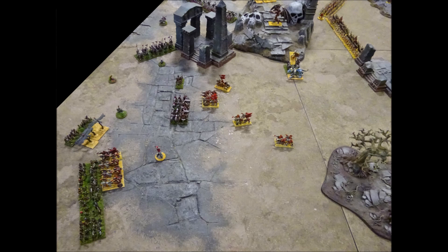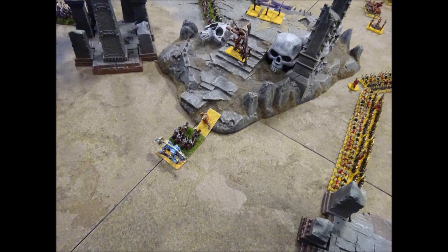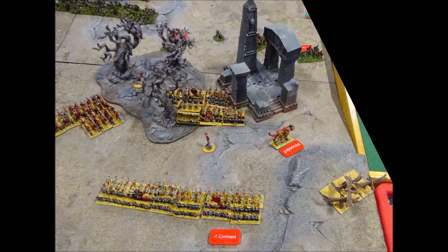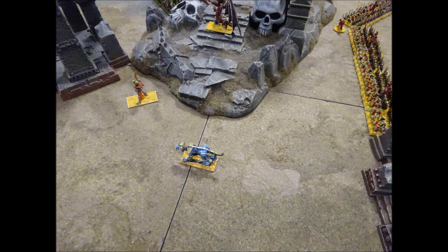Undead cavalry and flyers move past the war wagons to assault Kislev infantry. A bone giant spots Kislev cavalry trying to sneak past his position on the high ground. The monster leaps down from his vantage point to attack the Kislevites whilst a sphinx blocks their retreat. The undead artillery continues to drive back Kislevite infantry in the centre. On their right, undead units attempt to reorganise and prevent the Kislevite light cavalry sneaking through. Kislevite infantry units are brought down by the undead flyers and cavalry, whilst the undead monsters finish off another unit.